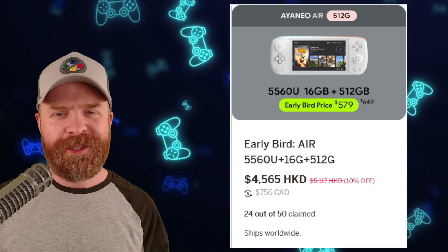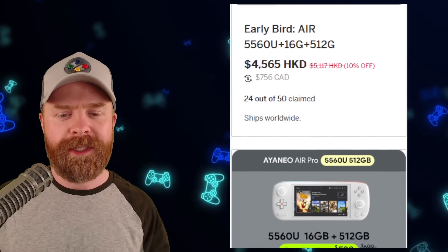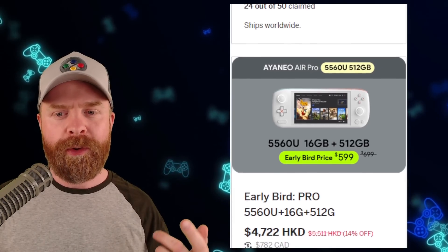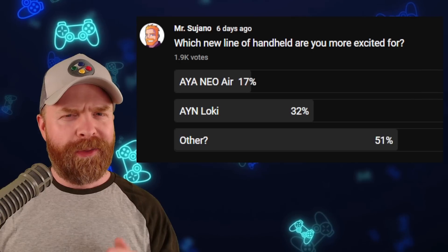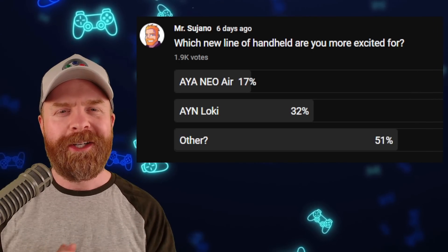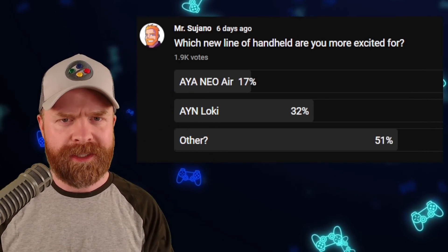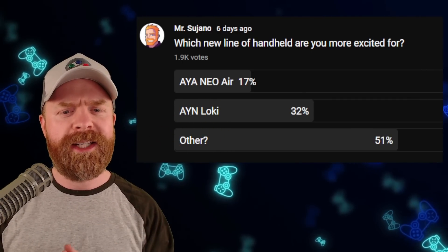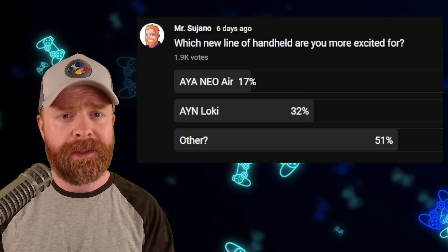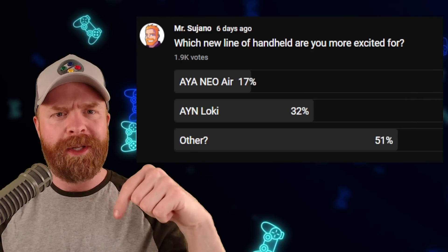The most popular versions so far seem to be the Aya Neo Air 512GB, which has 24 of 50 sold, and the Aya Neo Air Pro 512GB version, which has 46 out of 100 sold. In the most recent poll I ran on the community tab on this YouTube page, I asked which line of handheld are you most excited for — 17% of you said the Aya Neo Air. So if you're one of those 17% and you're picking one up, let me know what version you're getting in the comments below.